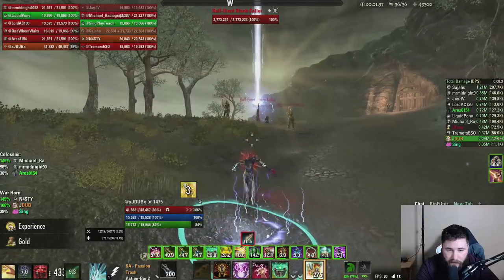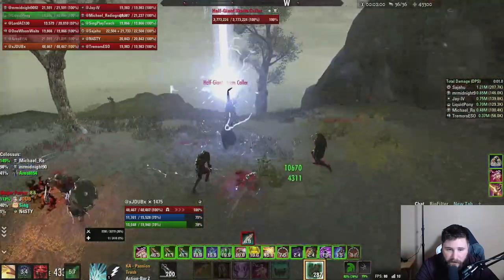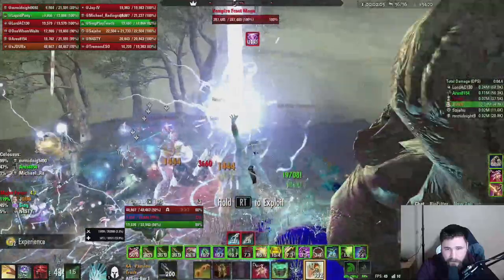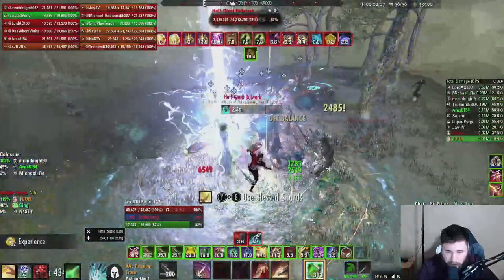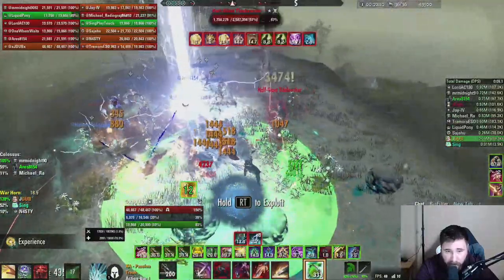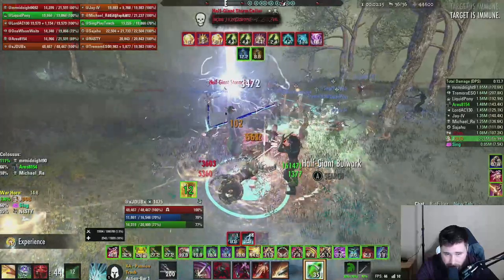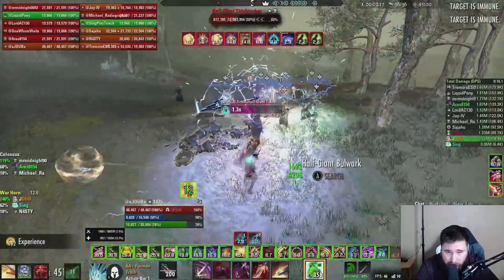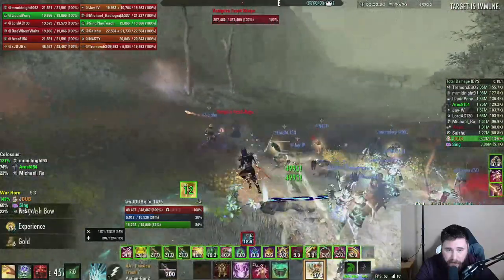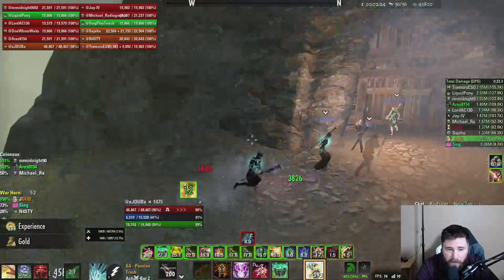The fifth ad pull is a bit tricky. You have two Bulwarks, one Tidebreaker, and a new ad called the Half Giant Stormcaller. The Stormcaller has a beam shooting from its left hand into the sky, which shoots down AoE lightning hits at random locations and on top of players — so stay moving as DPS. Have one tank grab one Bulwark and place it on the Stormcaller, and the other tank grab the other Bulwark and the Tidebreaker. You don't want both Bulwarks placing their defensive AoEs on top of each other, as it'll take forever for them to die.